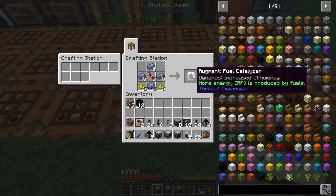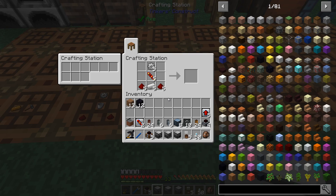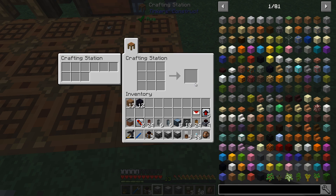These are fuel catalysers — they increase the dynamo's fuel efficiency. And I need one servo for this build.